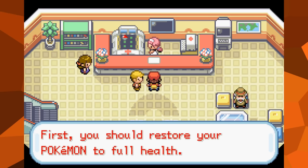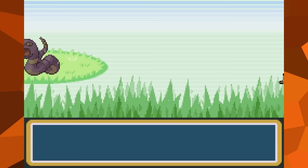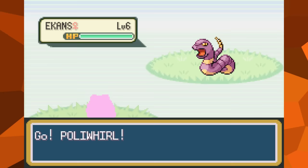Of course, when you lose the battle, you'll be sent back to the last Pokémon Center, which in this case should be Cerulean City. So since Poliwhirl can't battle with these moves, we have to consider the next option: using Struggle. In order to use Struggle, we're going to need to use up all of Poliwhirl's PP.